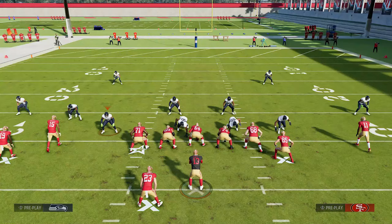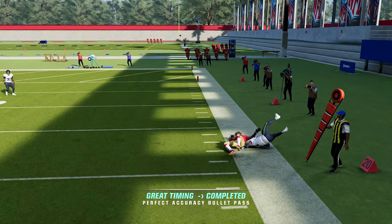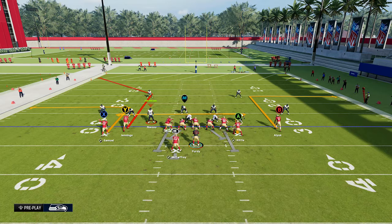I'm going to put Brandon Aiyuk on the zig route this time, and you'll see he's going to absolutely get loose against the cornerback. And that's why you can always put a zig route on every play if you're worried about man coverage.